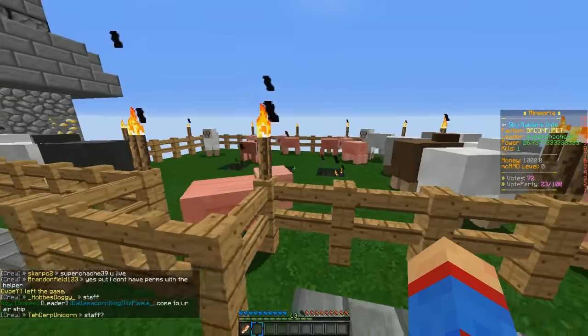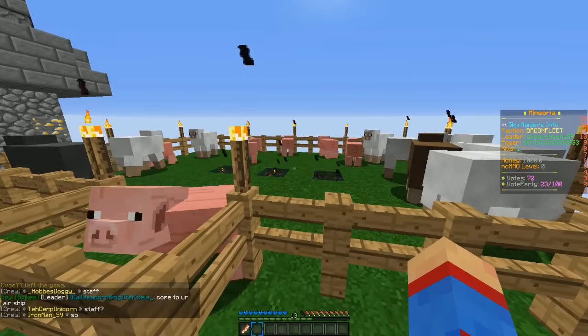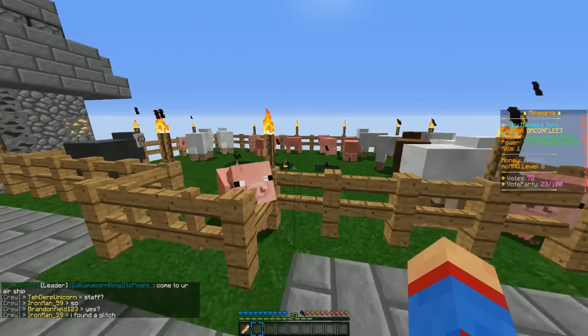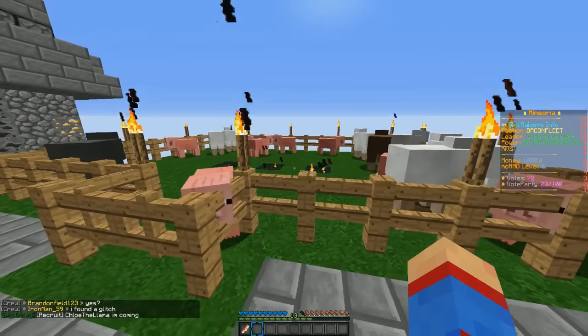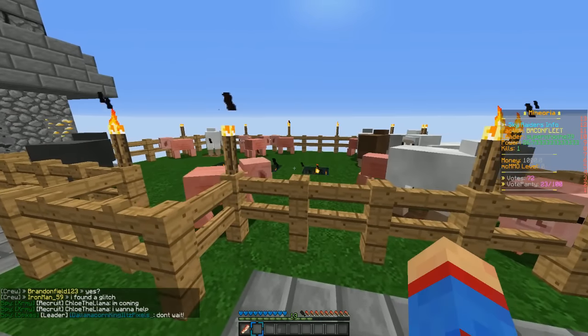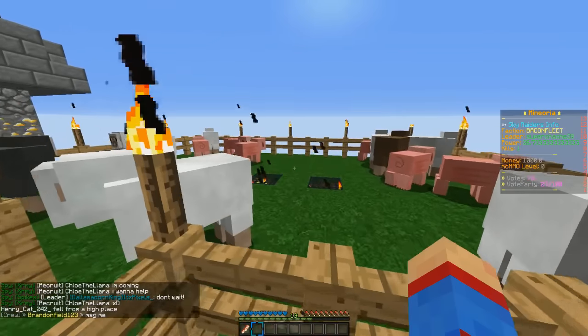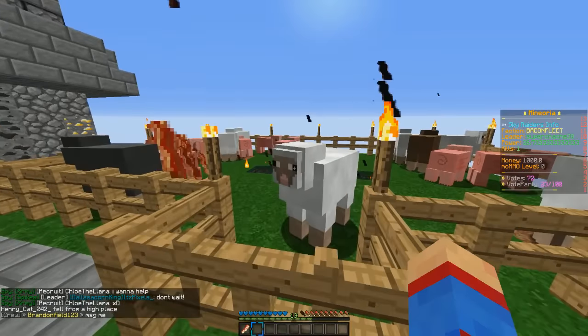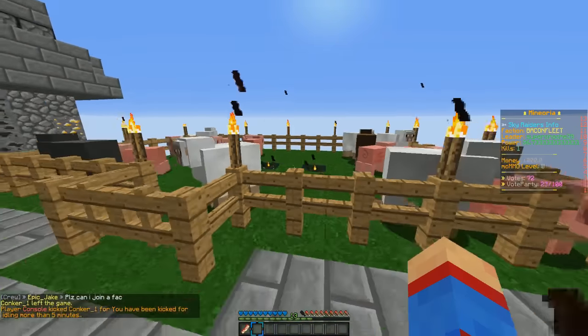To further explain what the tokens do: if you vote on factions and gain your balance up, it's going to transfer and follow you across all the different servers on Minoria. That balance is essentially like a wallet that follows you around. So if you get 800 on factions, you're going to have 800 on here — unless you spend something on either server, which takes it out of that balance.